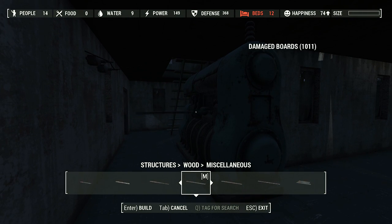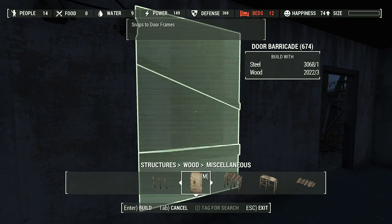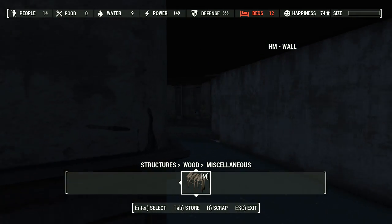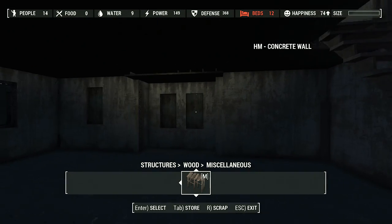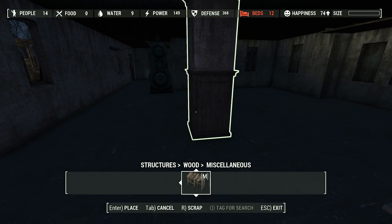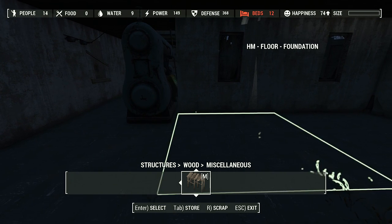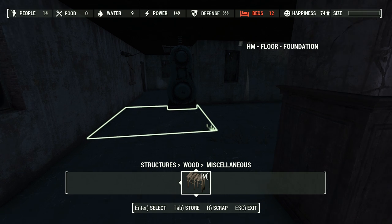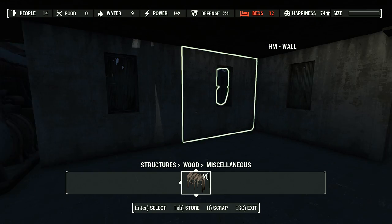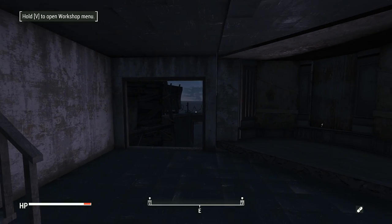I'll put a few of those wooden ones up too. No more windows over here — got our central support pillar. I almost want to put a half wall there. Let's light it first so you guys can see what's going on, even though it looks like the sun is coming up.